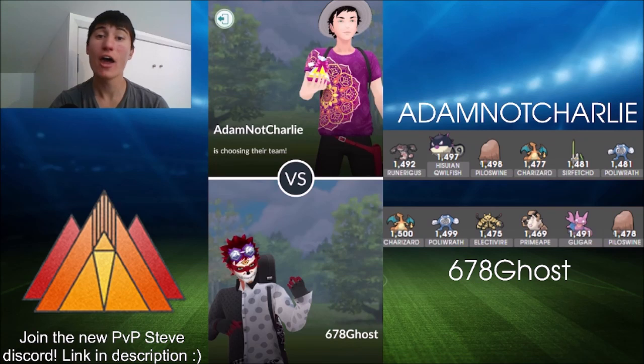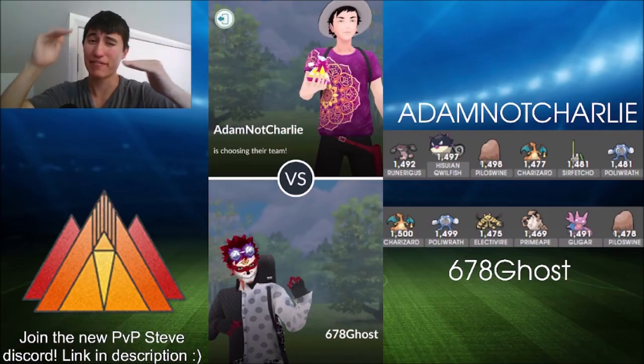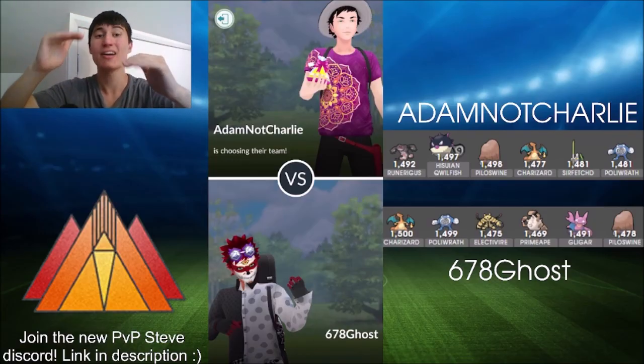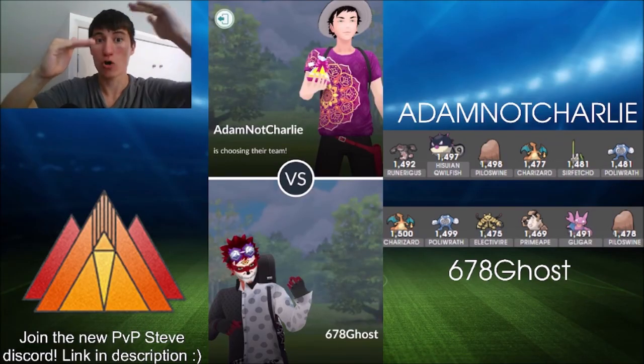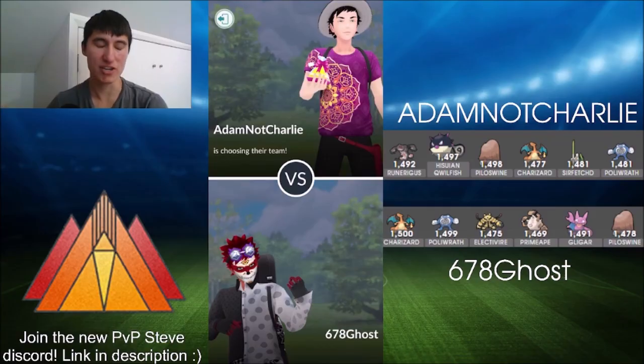Then he's got Poliwrath — not running Dynamic Punch as I did in the last video, but running Ice Punch and Scald. Scald is your bread and butter in this meta. Ice Punch is a spammy move that gives you a bait move and can get you out of a lot of spots where you just need that little bit of advantage back. If they swapped in just before you and you're a little bit behind, getting an Ice Punch bait can really help level the playing field.